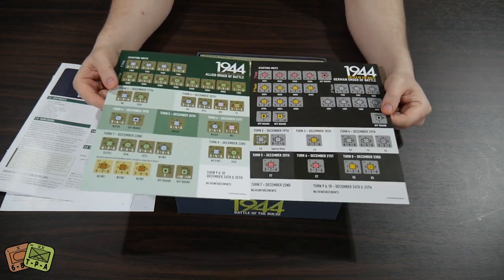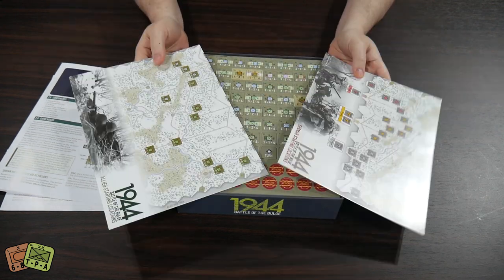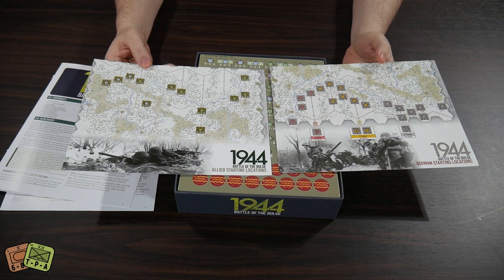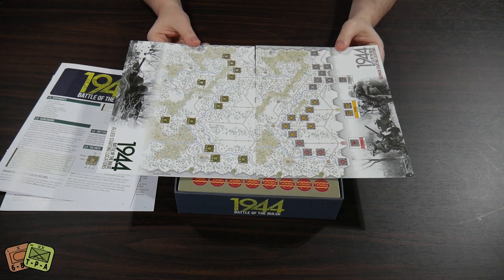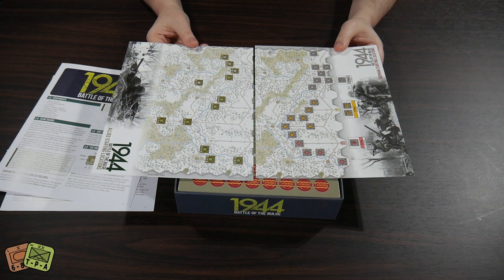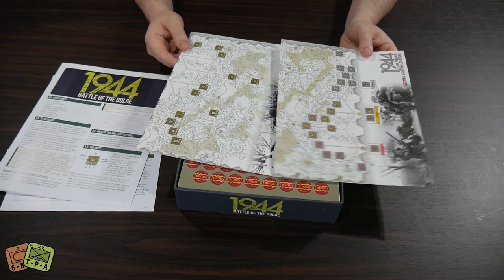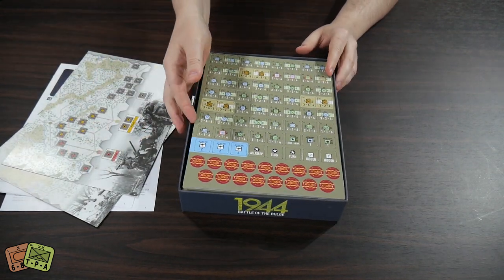We do have our OOBs — orders of battle — one for Allied, one for German. Are these double-sided? Yes, they are, and I believe this is for setup. So this is Allied setup, German setup. Your Germans are going to be on the eastern edge of the board, going west.